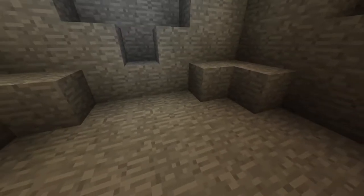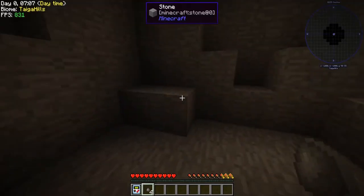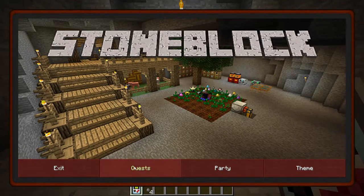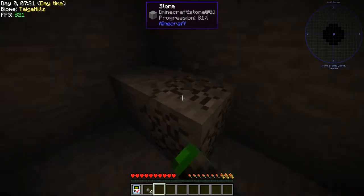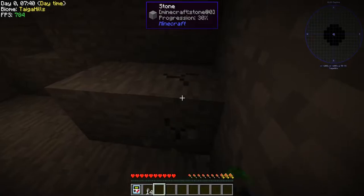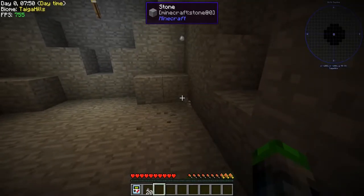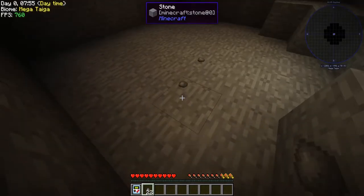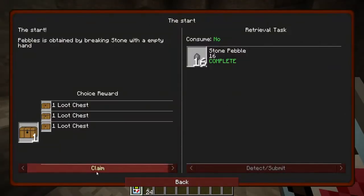This is my second take — for some reason when I mined stuff last time we didn't get the pebbles, so sorry about that. We're good now. Looking at the quests, it says 'start here.' Pebbles are obtained by breaking stone with an empty hand, so we need to get 16. Breaking four of these — that one dropped six, that one dropped four. Look, they just flop on the ground! You can even throw them — that is sweet. Okay, we got it, let's claim this loot chest.